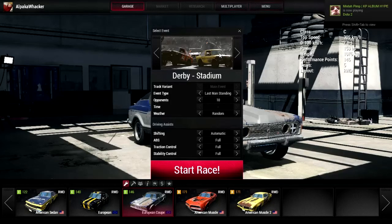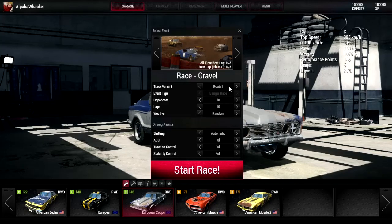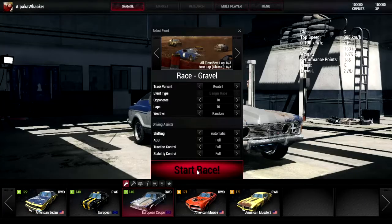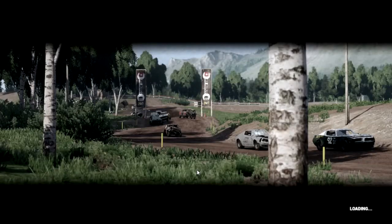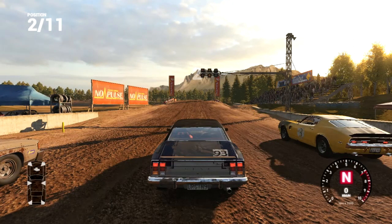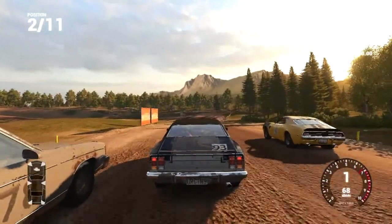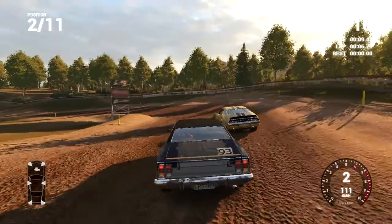You've got derby stadiums — there's a stadium, a small stadium, and mud pit. You also have different routes within the tracks, like route one and route one reverse. I'm using a controller and it works quite well — it also works with a keyboard, but my preference is the controller for this game, and honestly for most racing games. It's still perfectly playable with a keyboard.